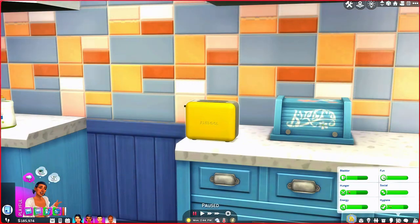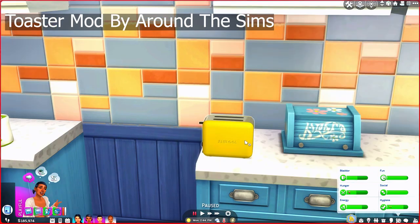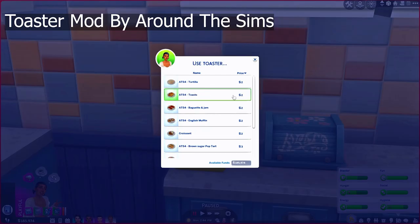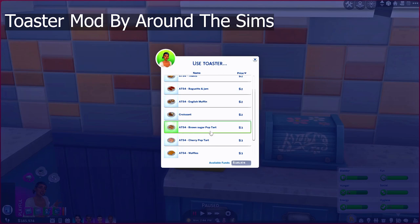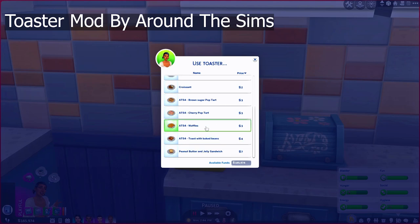Speaking of the toaster that was in our way, this is a toaster mod by Around the Sims. This mod creates different pastries and toasts. If you click on it, you have: tortilla, toast, baguette and jam, English muffin, croissant, brown sugar pop tart. Have any of you guys grown up eating these? I know my mother used to buy them, and me and my siblings used to hate them because she only bought the brown sugar and cinnamon ones. We also have waffles.